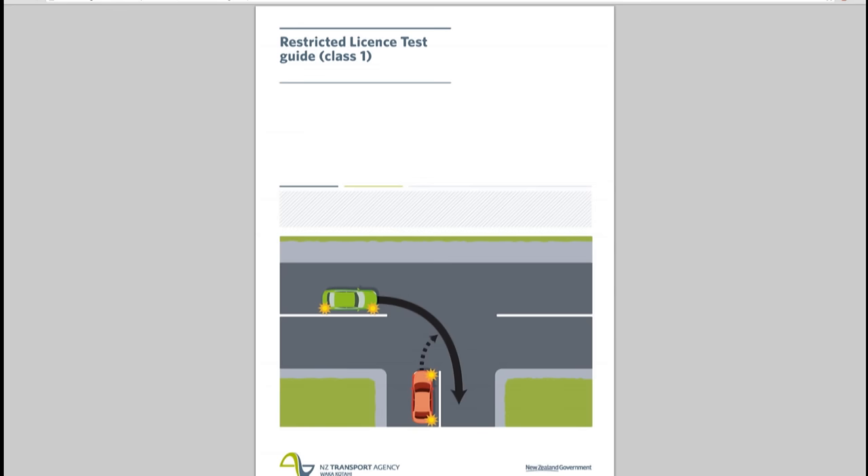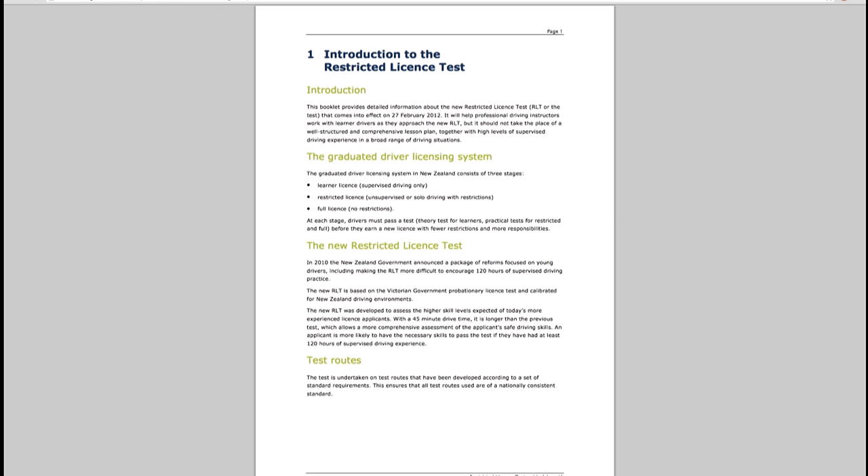It's a good idea to have a lesson with a driving instructor before sitting the test to make sure you're doing things correctly. Most people who fail the test do so because of critical errors or immediate fail errors — make sure you know what those errors are so you're well prepared. If you're making any of these errors during your practice sessions, it means you're not ready to do the test. You can get more detail in the restricted licence test guide on the Transport Agency website. Remember, the more practice you have the better — it's recommended that you aim for around 120 hours of supervised practice before sitting the restricted licence test.